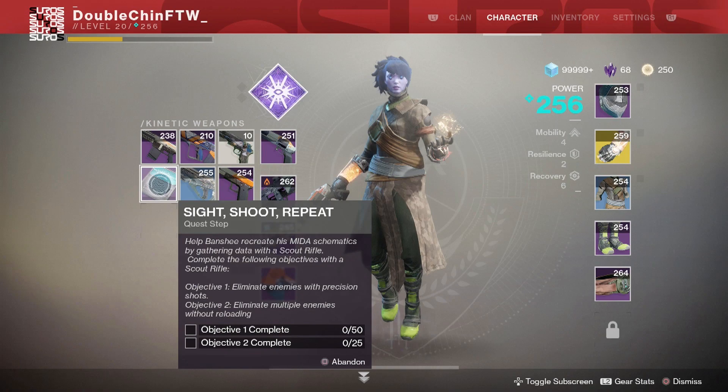One little tip before we get started: any blue rare-quality scout rifles that you come across, hold onto them. Lock them down, store them in the vault, do not let them go. You will need five of them to complete this quest, and they do take quite a bit of time to collect if your RNG is not blessing you that day.